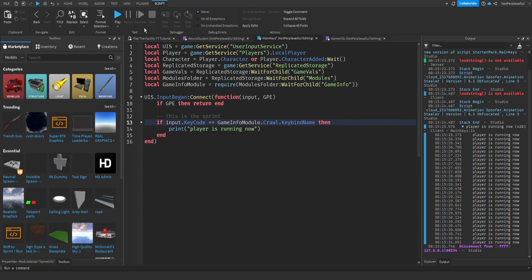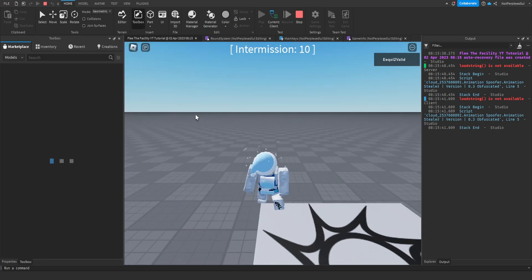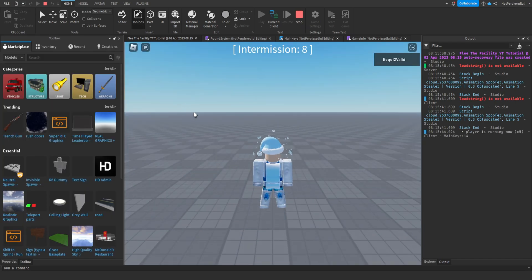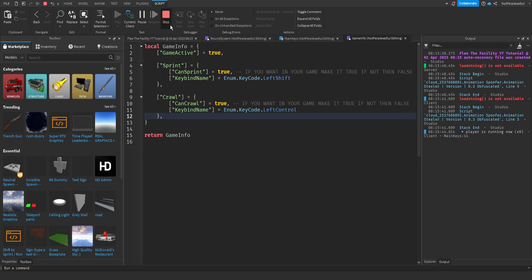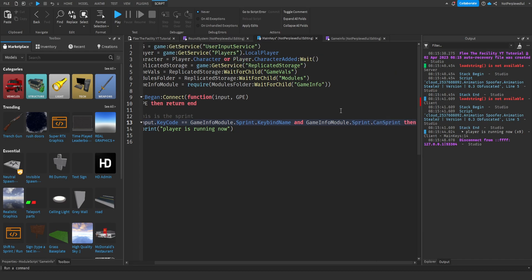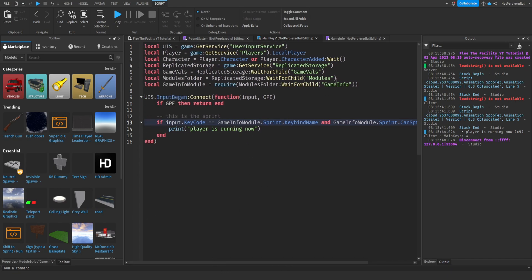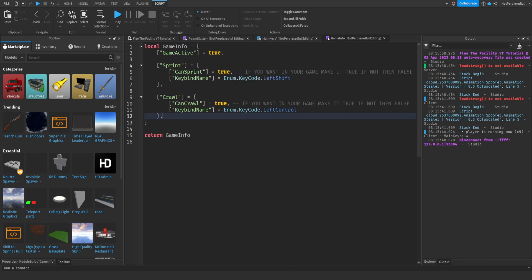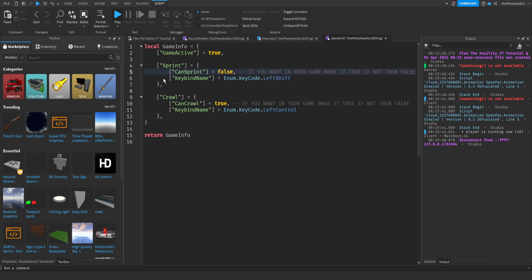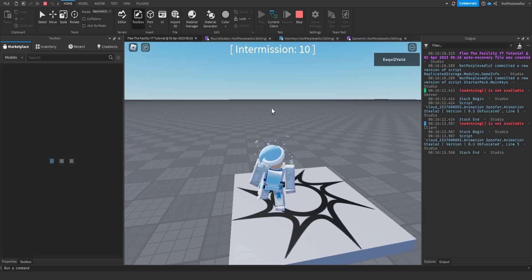Now if we switch to the crawl keybind name, LeftShift won't work — LeftControl will, because we set crawl to LeftControl. We also need to check gameInfoModule.sprint.canSprint equals true. So if that's false, the player can't sprint at all — see, spamming LeftShift does nothing.